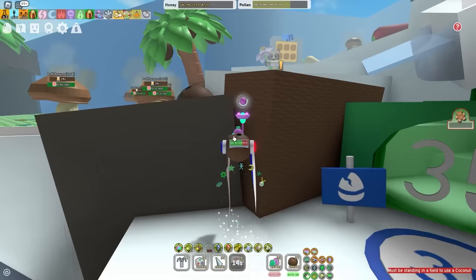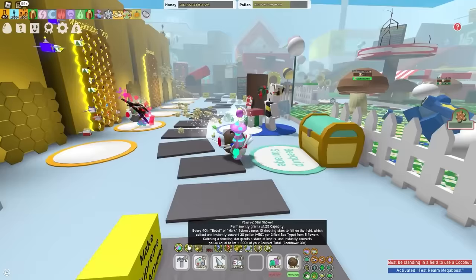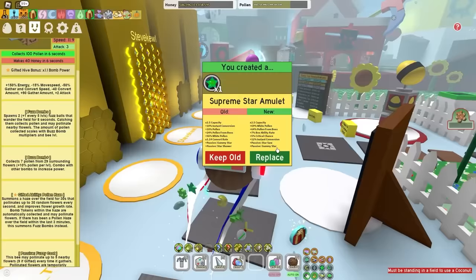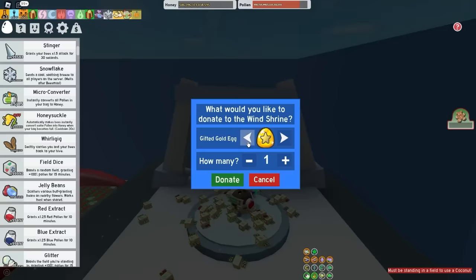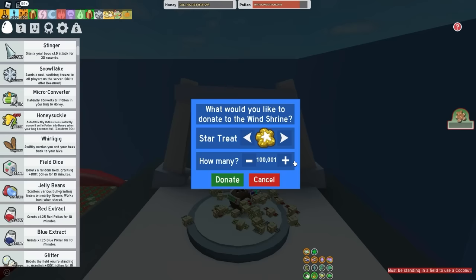To see how much honey I can actually make with 50 gifted fuzzbees. My Supreme Star Amulet has a Star Shower passive, but you need boost tokens for Star Shower, and fuzzbees only give you bomb tokens. So I'm probably just gonna go with Gummy Star and Star Saw instead. That is perfect — 69% white pollen, it knows what I need in life. I'm gonna waste my life savings donating stuff to the Wind Shrine — I've heard Star Treats are incredibly good for getting White Fields. Let's donate 100,001 star treats.